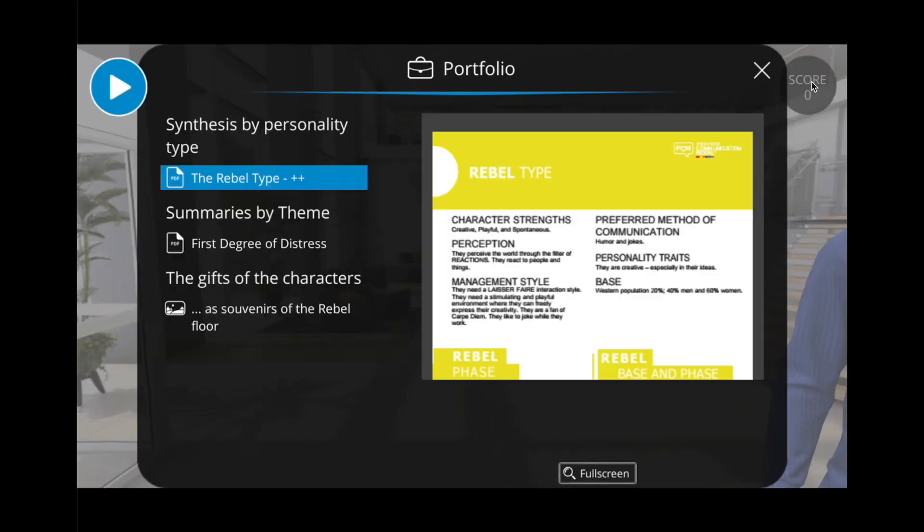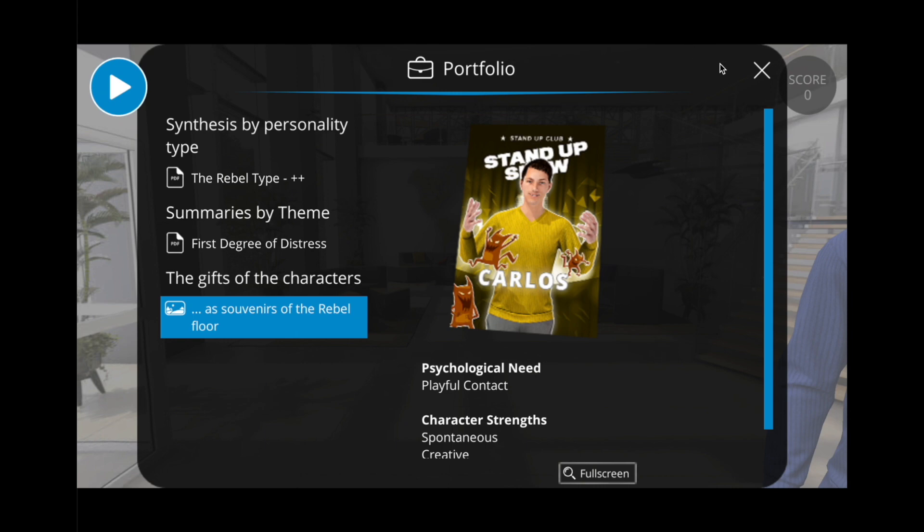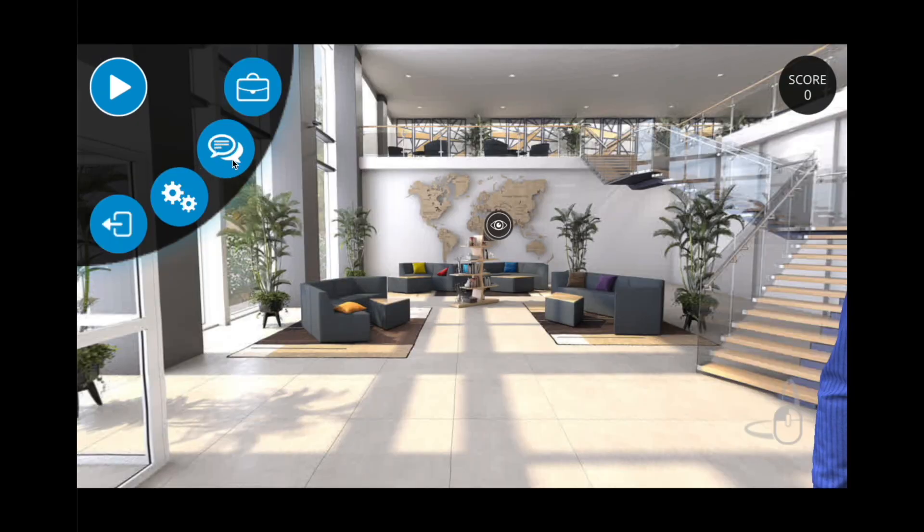Going back to the portfolio, you can see all the additional documents you previously unlocked. Back in the menu, you have the conversation history, the parameters, and the exit button to leave the virtual learning.